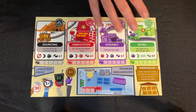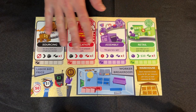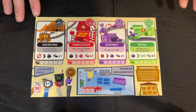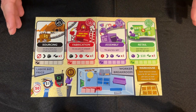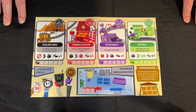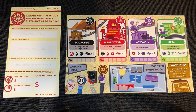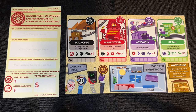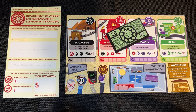Each player is going to start with their own player mat. There are three major sections: you have the supply chain at the top, where most of the action will happen; the labor bidding and worker break room sections, which are part of the Worker Wars expansion; and finally the warehouse, where you'll be storing extra resources at the end of your turn. Players are also going to start with a DWEEB score sheet — DWEEB stands for the Department of Widgets, Entrepreneurship, Elephants, and Branding. It's where you register your widget company and score your final score at the end of the game. Each player gets $20 of seed capital — make sure you spend it wisely. You'll probably also need a pen, which doesn't come with the game.